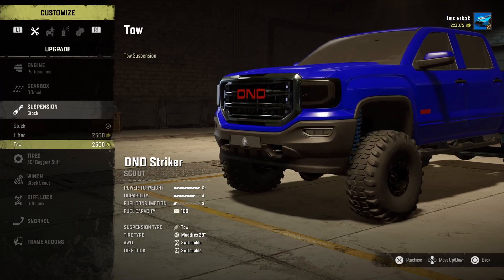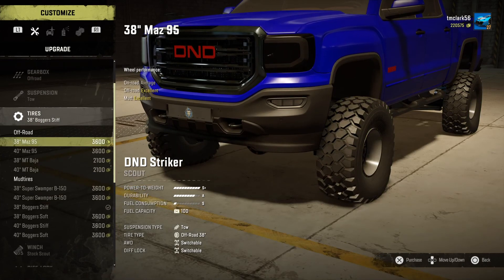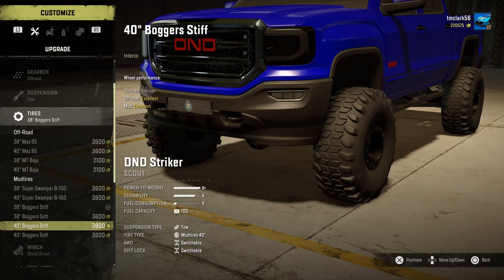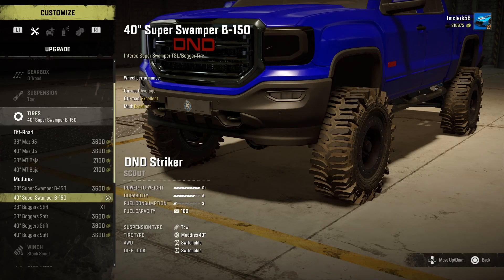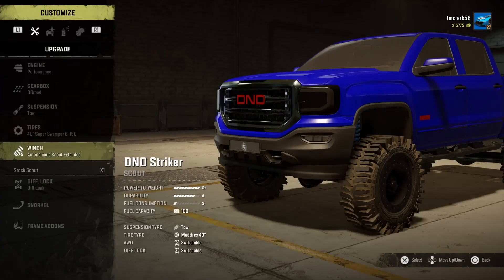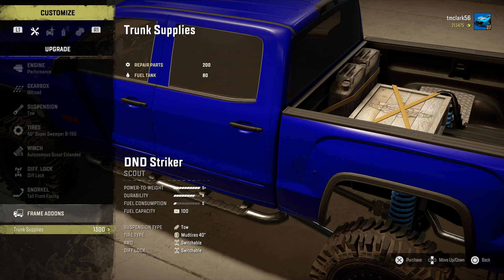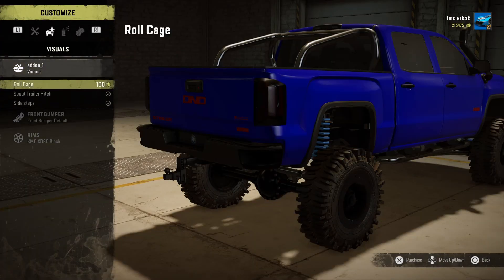For suspension we're going to go for the tow setup, keeping the front end a little lower. For tires, the recommended ones are pretty cool but we're going with something just a little different - Super Swampers 40 inch. We're going with the extended autonomous scout winch, diff locks on, and we're going to get a snorkel. Looking at the frame add-ons - just some stuff for scouting, perfect for those scouting missions. Gas and repairs - excellent.